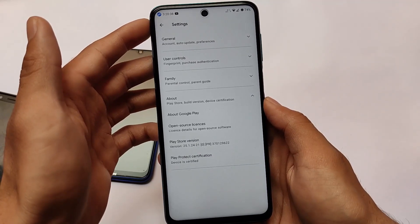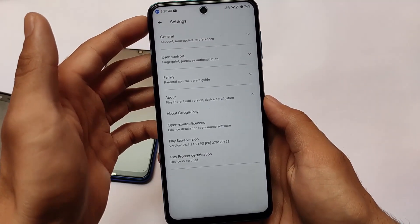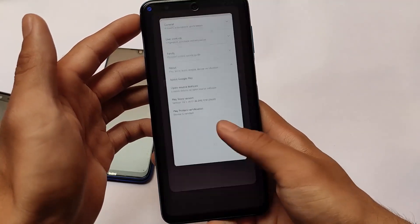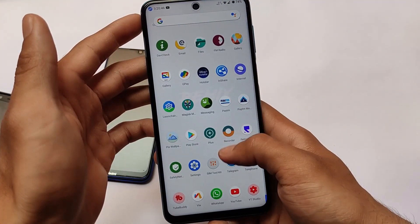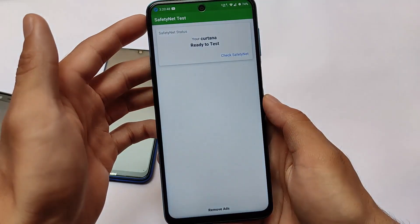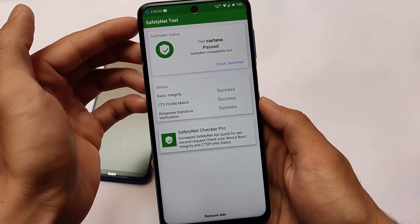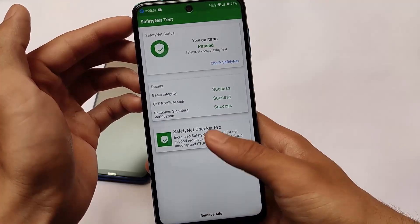Most users notice whether their device is certified or not. If your device is certified, you will be able to use banking apps on your device — and banking apps play an important role. In addition to device certification, it's better if you also have SafetyNet status passing.